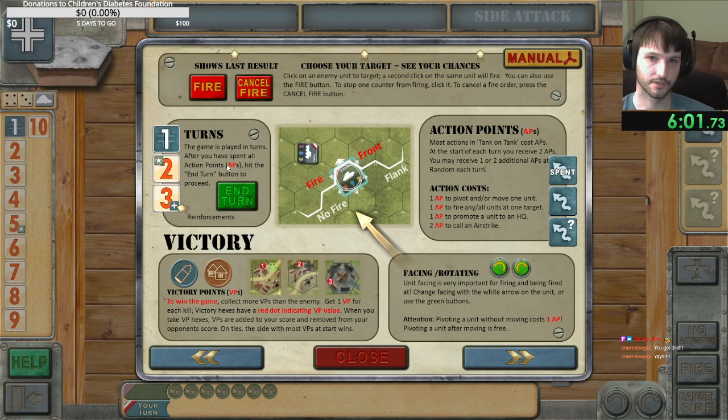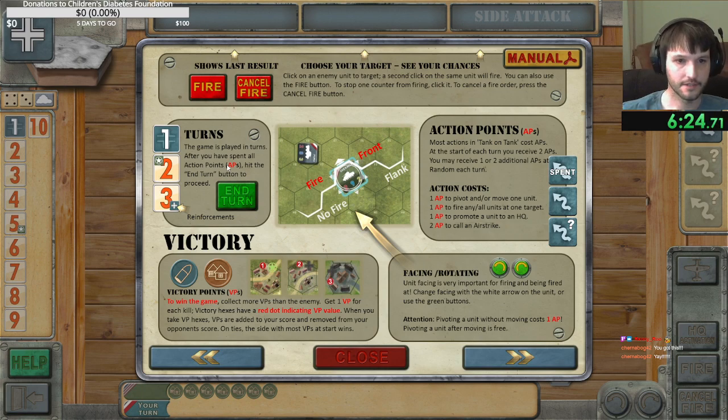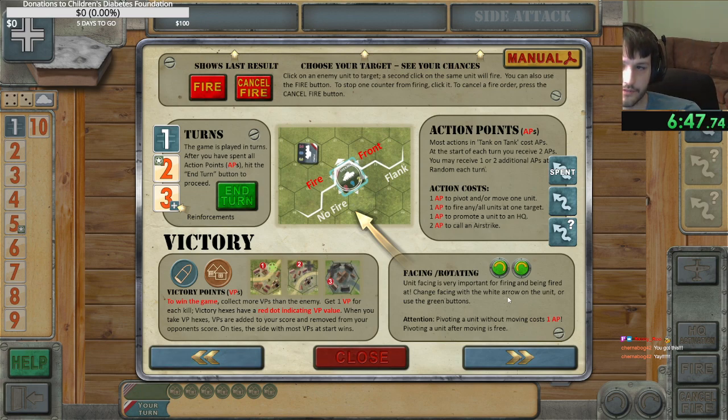One action point to pivot and/or move. So if you start pivoting, it steals an action point. Any or all units can fire at one target for one action point. Action points can promote units to HQ. To win the game, collect more victory points than the enemy — so it's not about obliteration. Get one victory point for each kill. Victory hexes have a red dot indicating victory point value. When you take them, victory points are added to your score and removed from your opponent's.